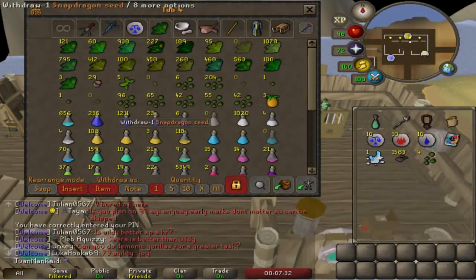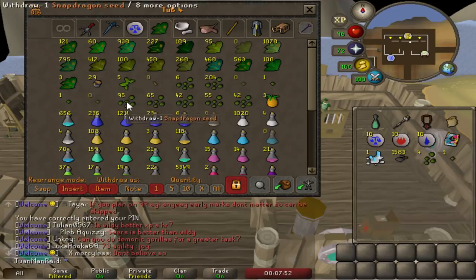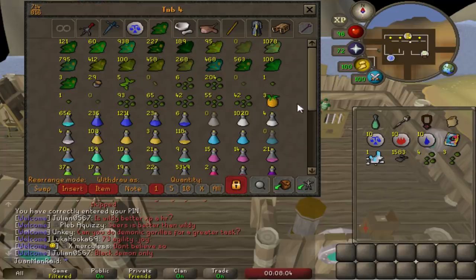I used up all my Ranarrs and Avantoes, so I need to think about which seed I should focus on now. I haven't been doing Wyverns, just been AFKing at Nightmare Zone, so no Ranarr seeds from that. I'm gonna need a constant supply of Prayer Potions to keep up my boss grind. I think it's time to start farming those Snapdragons - I got over 90 plus, and with how seed drops work nowadays, Snapdragons are way more common than Ranarrs, so it's gonna end up being my main prayer potion source.